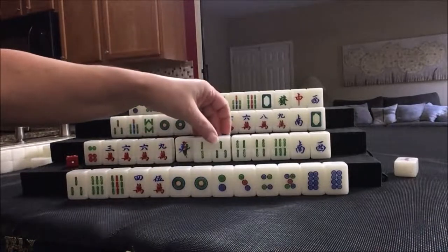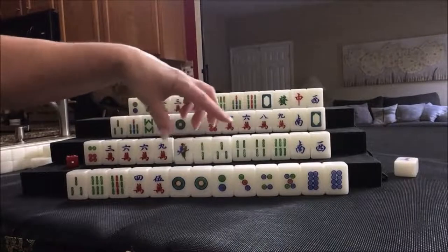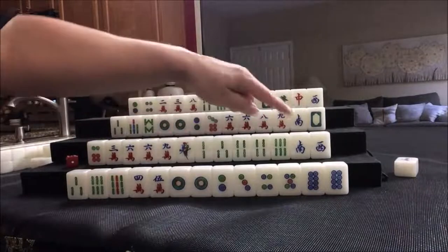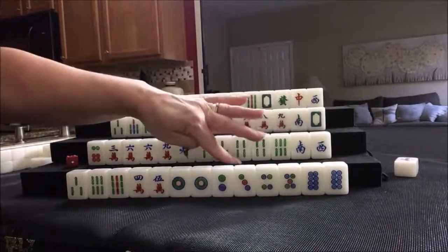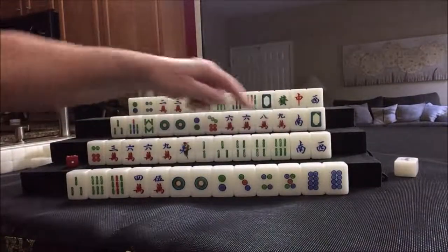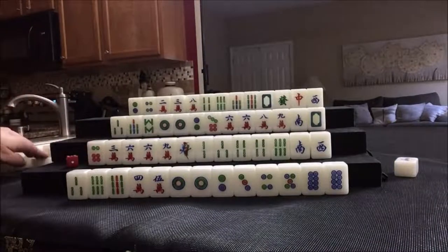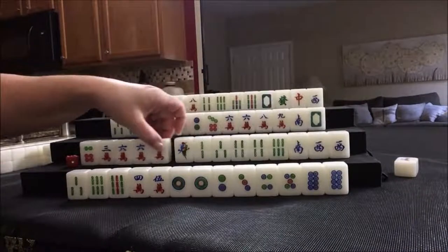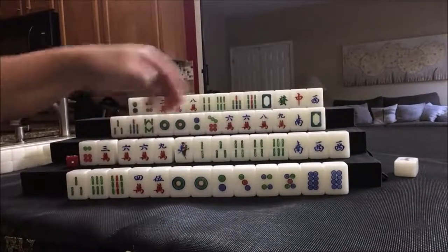I want to take that further by saying: don't break a chow to make a chow if it leaves an isolated tile. So if we were to take that one bam and make a one, two, three, it would leave an isolated tile. We'd be better off drawing and seeing if we can get more bams or pair up one of the honors — especially this one, because South is their seat wind. We could get a fawn for that if we pair up and pung. So let's draw. We got a West wind. Good enough.